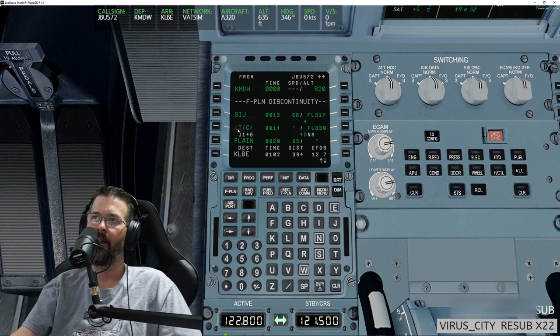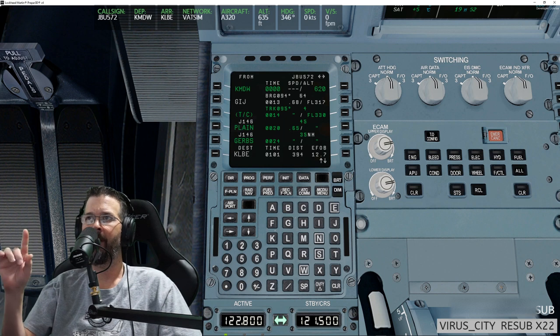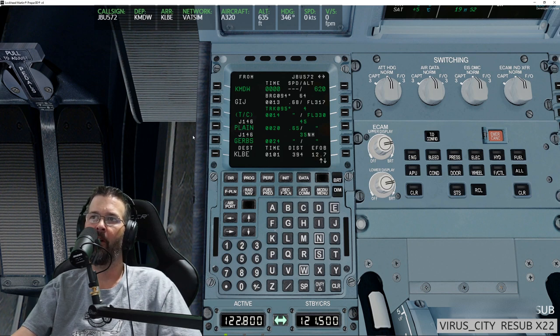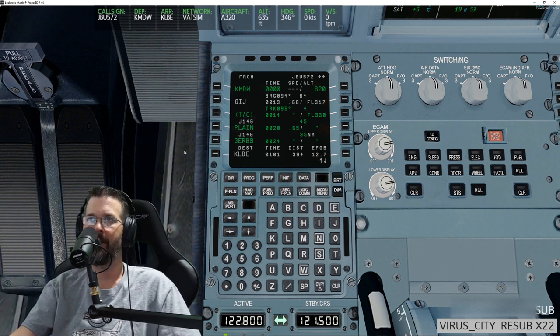I'm going to go in here — I sometimes have difficulty removing discontinuities when they're near the word 'manual,' and I guess that's normal. In this case I just had a discontinuity to that first waypoint. I like the airport I'm departing from. I was going to go to O'Hare, but I have a list of airports I've purchased that I want to visit one by one. Technically I should be in a Southwest livery, but they don't fly the A320 yet.